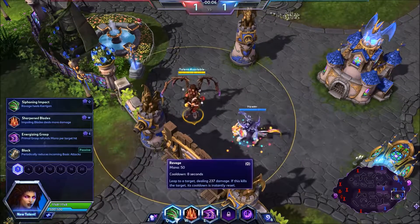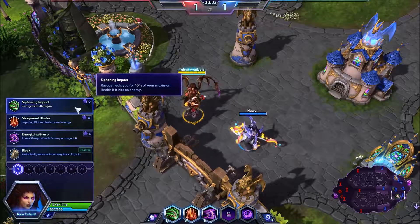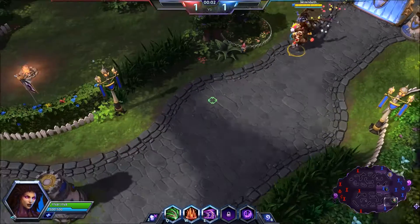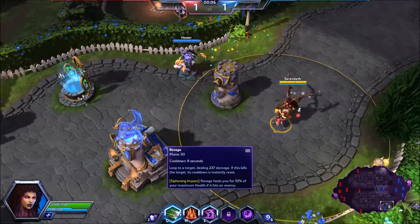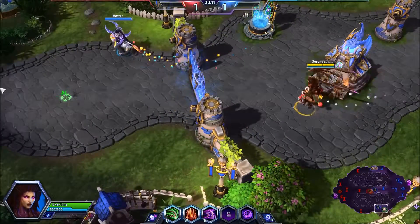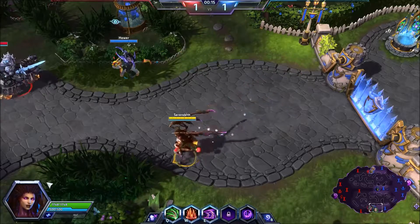We're going to be going for a Ravage build today, and with it we're taking Siphoning Impact. Ravage is going to heal us for 10% of our maximum health if it hits an enemy. It should hit an enemy because we can target them and jump right at them. Our Q is called Ravage — this basically allows us to jump on an enemy, deal some damage, and if we kill the enemy, including minions, it resets the cooldown.